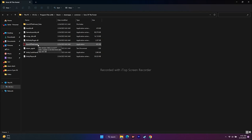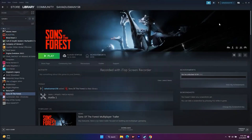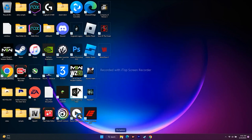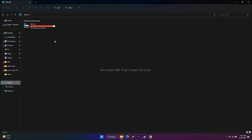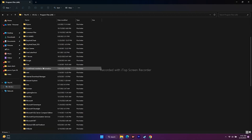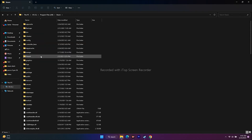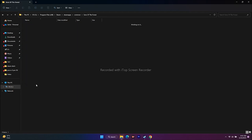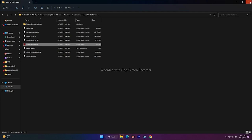The second way to navigate to the installation folder is through File Explorer. Go to Local Disk C, then Program Files (x86), scroll down to Steam, go to SteamApps, then Common, and find the Sons of the Forest folder. Select the application and launch the game from there.